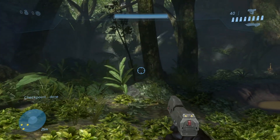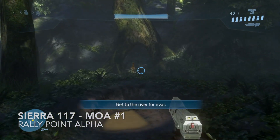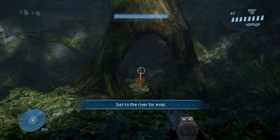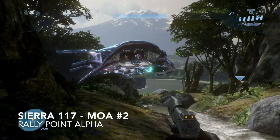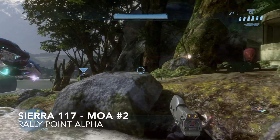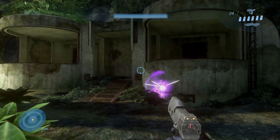In Sierra 117, at level start, turn around and moa number one is in the tripod tree. Now head to the Covenant drop ship — moa number two is in the concrete bunker.